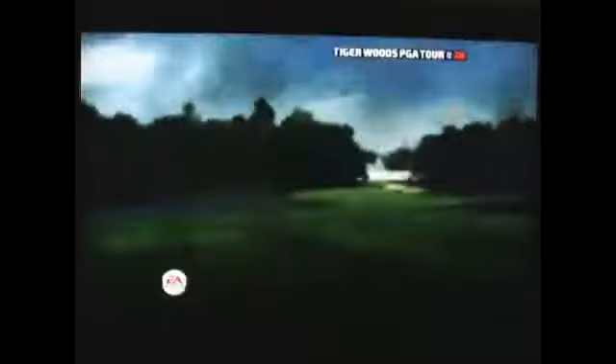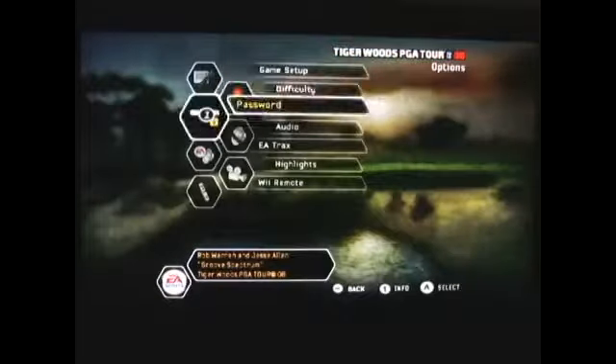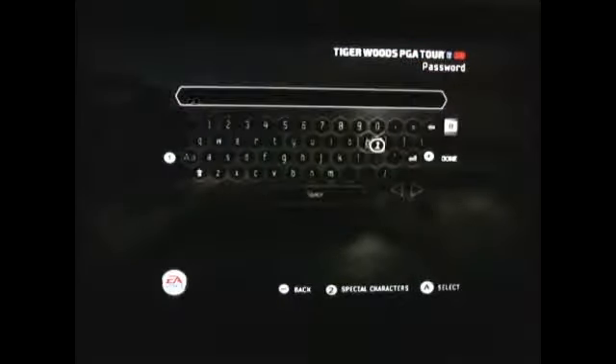The first cheat code — we're going to have to go through Options and Password. The first cheat code is ProShop; it will unlock all the golf clubs. It's ProShop: P-R-O-S-H-O-P.